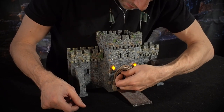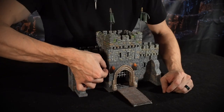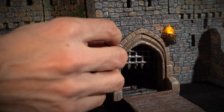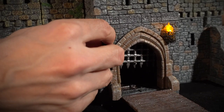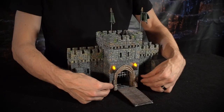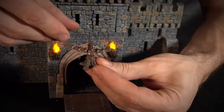We have a working portcullis in here — you can raise and lower it. We'll take it apart and show the inside later. We also have working LEDs out here; these are modular so you can remove them and swap out for torches, rune stones, glowing mushrooms, or all sorts of things — whatever suits your fancy.